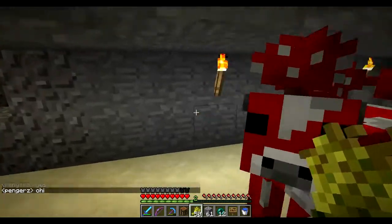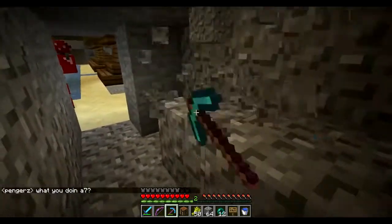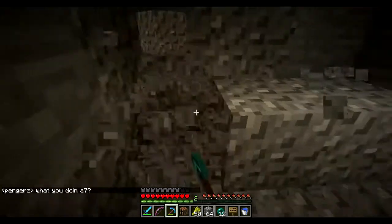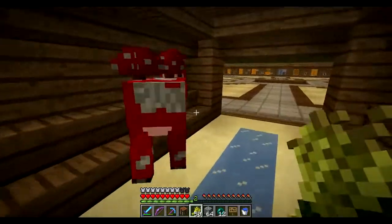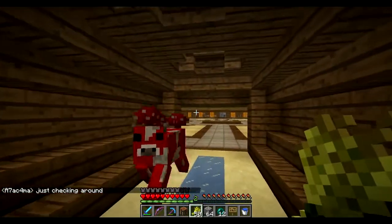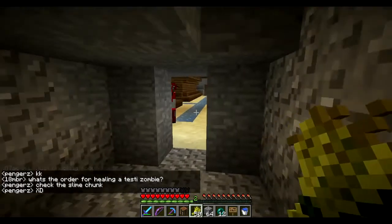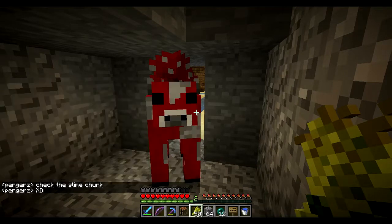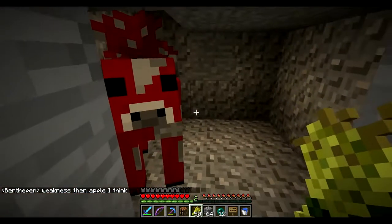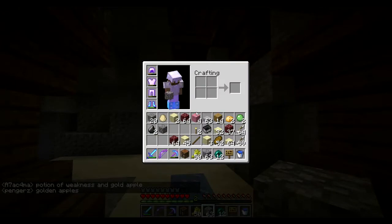I'm going to box the mooshroom in — I'll dig into the wall a little bit here. Then I'm going to go get a cow and bring it in here as well, just so I can breed the cow with the mooshroom and get another mooshroom. From there I'll kill off the cows and have a purely mooshroom farm, just because I want to be able to have them in case I want mushroom stew stations and things.